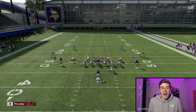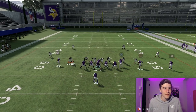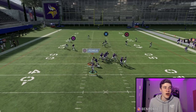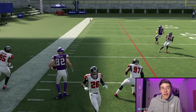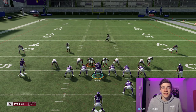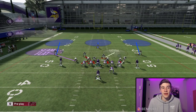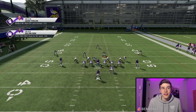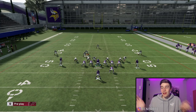Super easy setup. I like reading the right side of the field first — if it's not open I quickly snap over to the left. If you give it some time you have X and O open. O is a really good route if your opponent's user is covering the hook curl zone on the right side, vacating Diggs on the curl. That was Wide Receiver Out — let's move on to the next play.